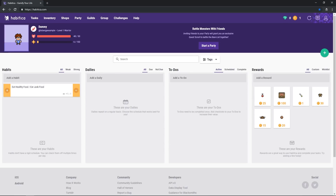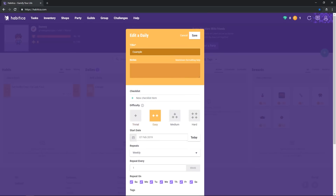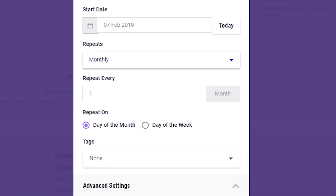Dailies are things that are scheduled and repeated. Don't be fooled — dailies don't actually need to be everyday things. They can also be on specific days of the week, or repeat every week, every month, or even every year.